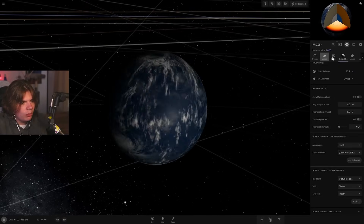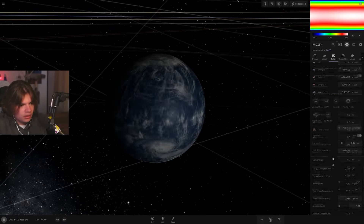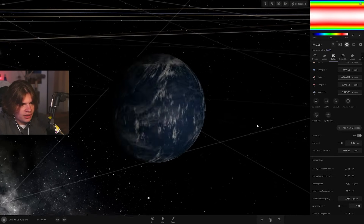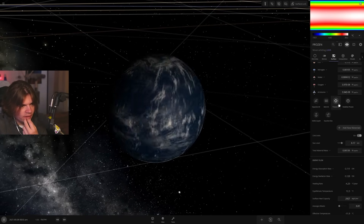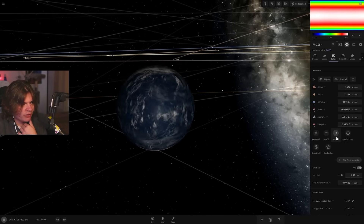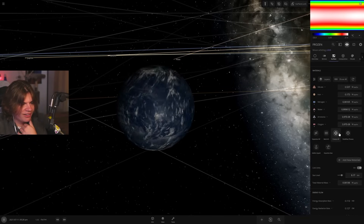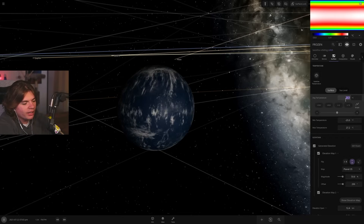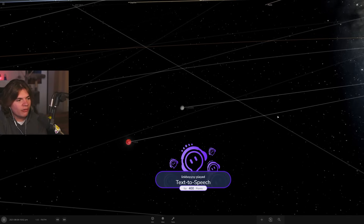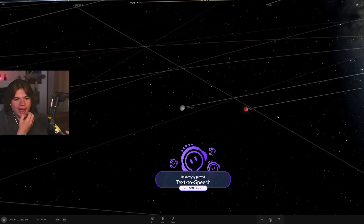Replace all sulfur dioxide with water, then freeze it. The water is resistant to freezing, so I manually set the temperature to negative 100°C. There's our frozen planet and lava planet binary with each other.